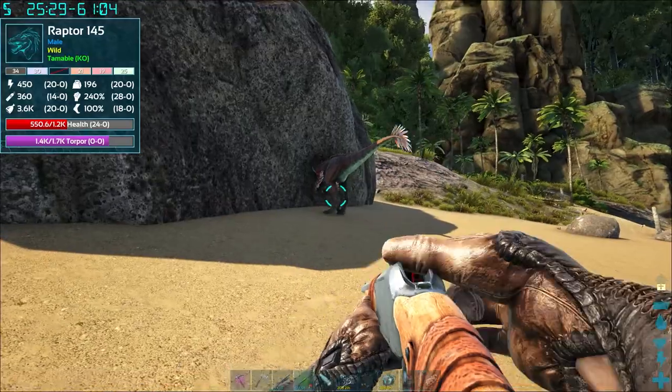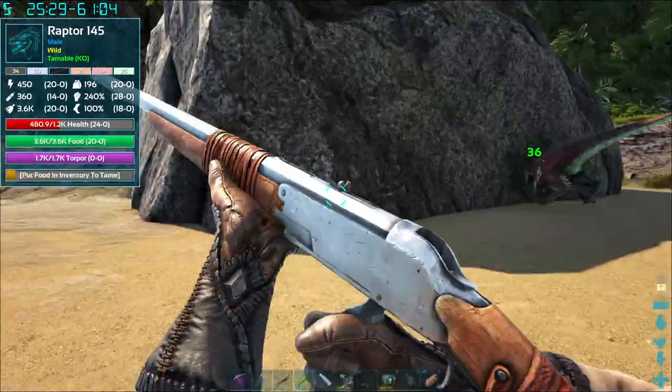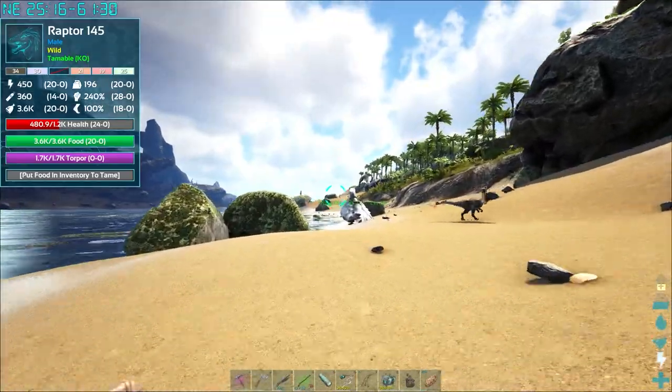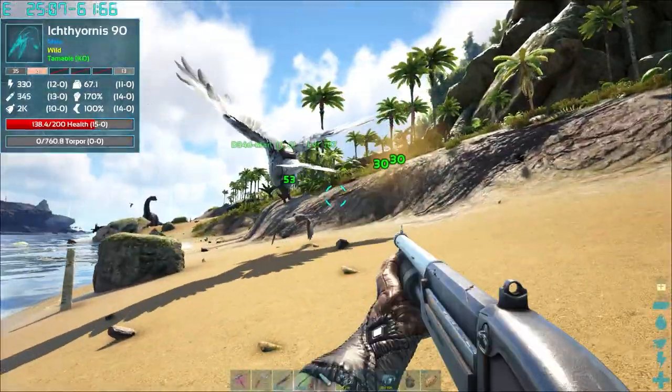28 points in melee damage on this one — good potential for a melee damage dino. Just getting it knocked out. There we go — it's just going to put its head in the wall, that's fine. Knocked it out finally — it was only going to die to those T-rexes. There are loads of Ichthyornis on this map. I'm just going to get some prime meat off that Bronto up there and get rid of these Dillos as well — don't want them hitting our Raptor.